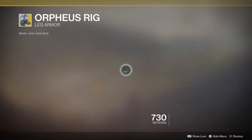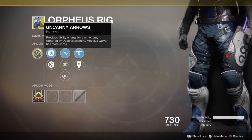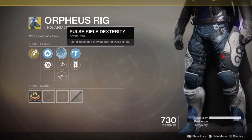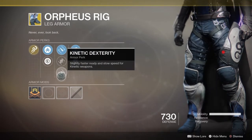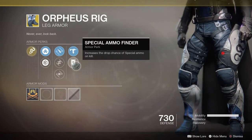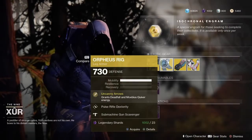Then we have the Orpheus Rig, leg armor for hunters — definitely the winner this week. It provides ability energy for each enemy tethered by deadfall anchors, and Mobius Quiver has more shots. The roll has mobility, resilience, pulse rifle dexterity, traction, kinetic dexterity, machine gun scavenger, and special ammo finder. Very good roll — has traction and special ammo finder, good for hunters.